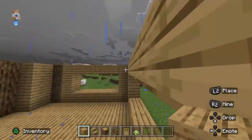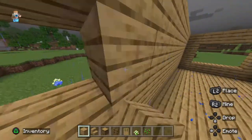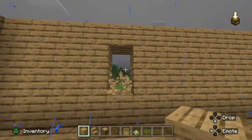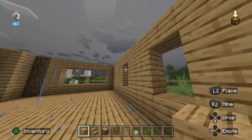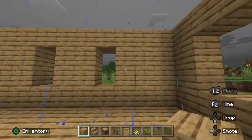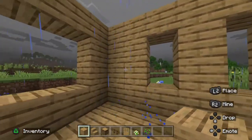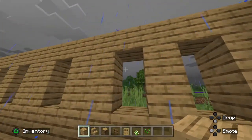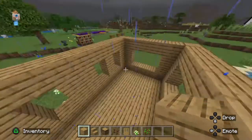We'll have a window, but we're filling part of this window because we don't want too many big windows — we don't want creepers lurking everywhere. We're going to go one, two like so, then again one, two, and then from here one, two. It should be looking like this — two, nothing, one, nothing, two, two, nothing.